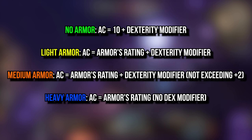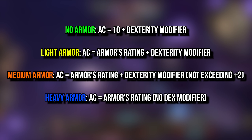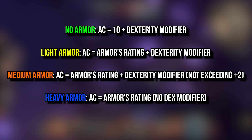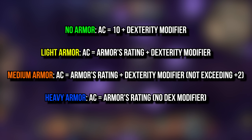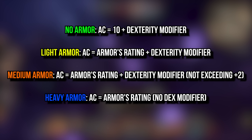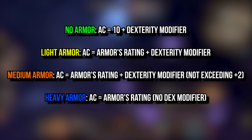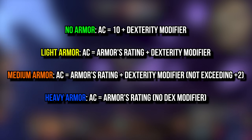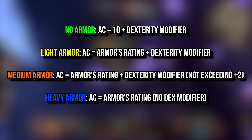All characters get a baseline of 10 AC when not using any armor, on top of which we add your dexterity modifier. Every 2 points of dexterity over 10 provides 1 point of AC, so if we have 14 dexterity with no armor that would be 10 plus 2, or 12 total AC. For light armor the same dexterity modifier applies, however you don't get the 10 base AC — instead we calculate it using the AC provided by the armor and the calculation is otherwise the same. Medium armor, which naturally has higher AC like 15 or 16, takes into account your dex modifier but caps it at plus 2, equivalent to having 14 points into dexterity.